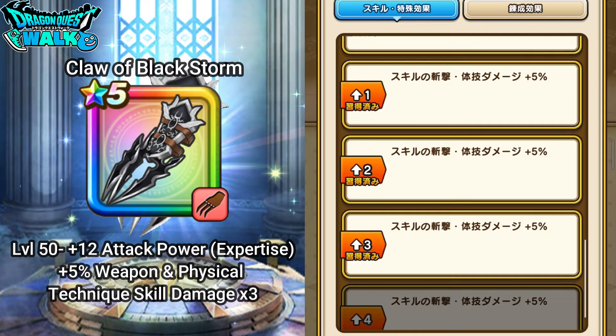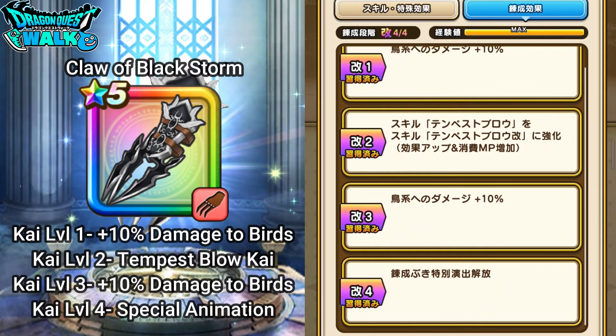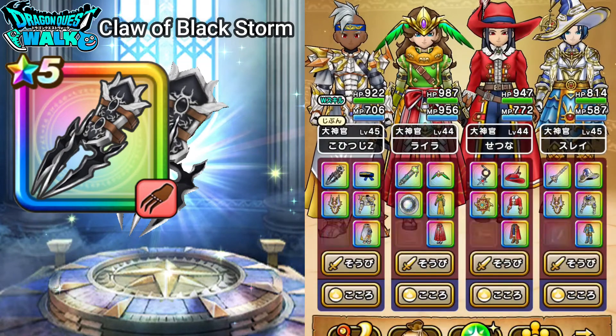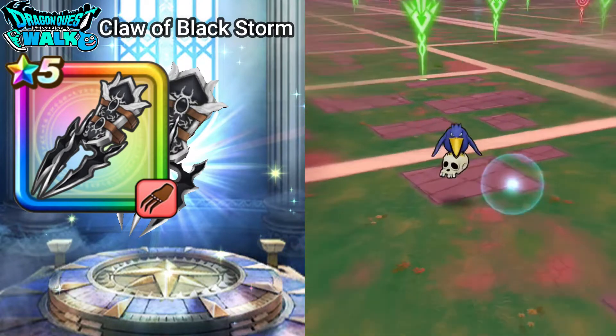For the extra perks, you get plus 5 to weapon and physical technique skill damage — three of those for a total of 15. With the forge maxed out, you get plus 10% damage to birds, Tempest Blow has been upgraded (which I'll cover in this video), another plus 10% damage to birds, and the level 4 perk is a special animation at the end of a mega monster battle.